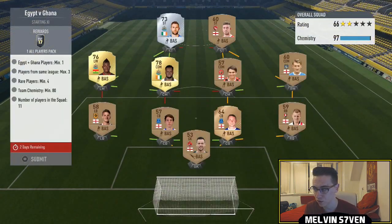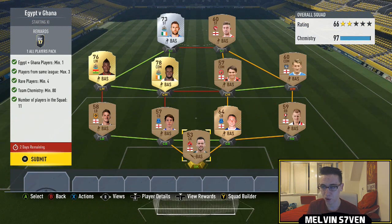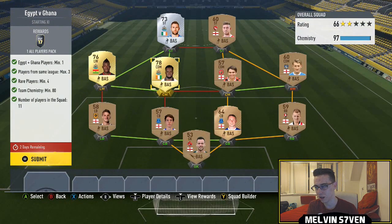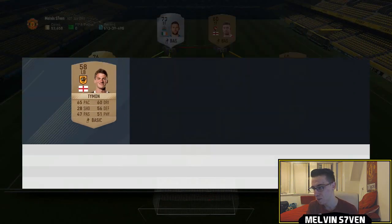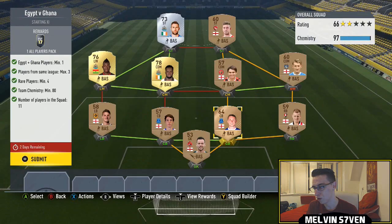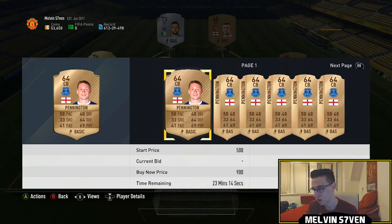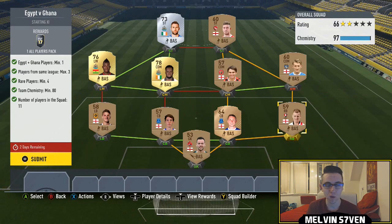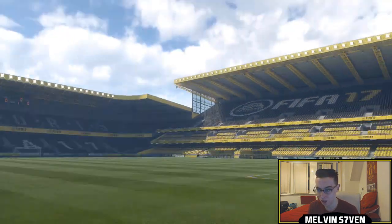There is a specific trick for the Egypt versus Ghana one. You only need one Egypt or Ghana player, then a maximum of three players from a specific league. I've got Atsu for my Ghana player, plus two Newcastle players from my club. The rest I've used bronze English players from the Premier League. Some of these literally go for 200 coins — even the rare ones from Everton are relatively cheap. The rest is Football League Three or Four, so I'm just going to submit that. You only get an old players pack for it so you don't want to spend much.